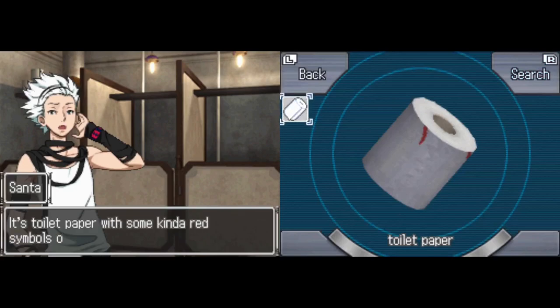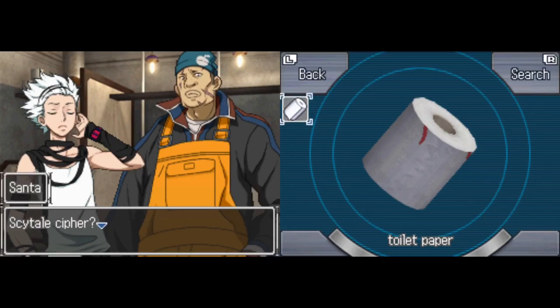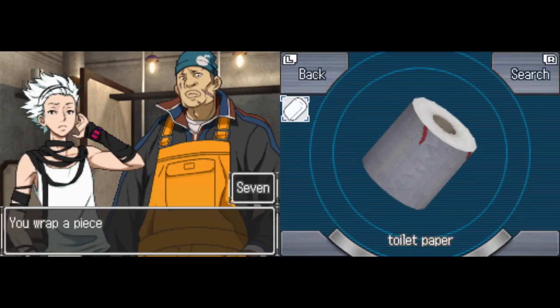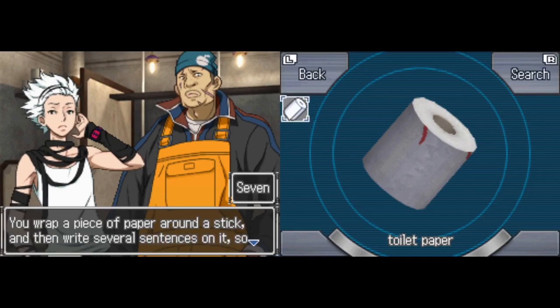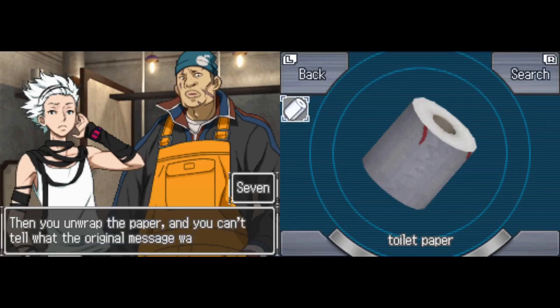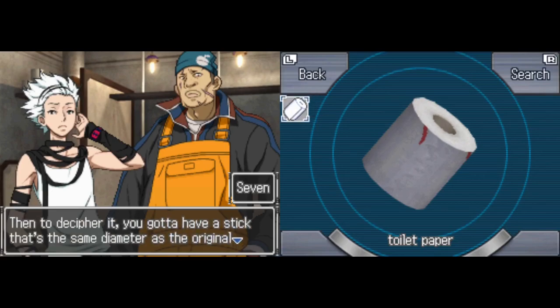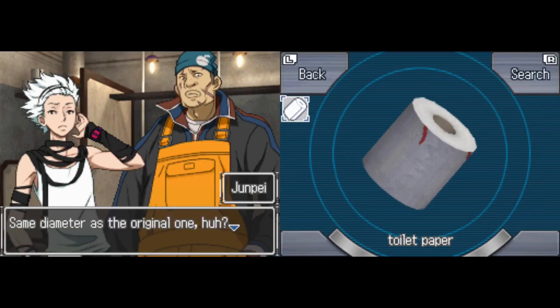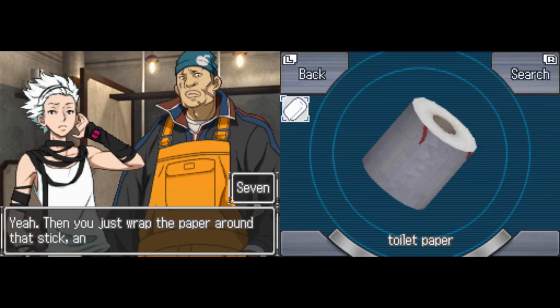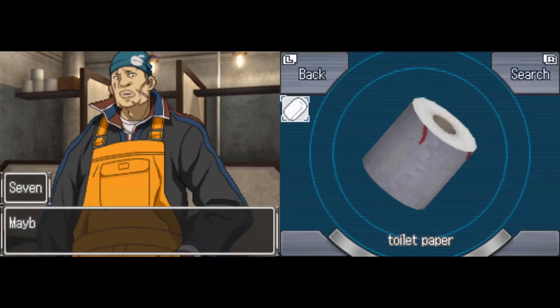Up top, we have some toilet paper with red symbols on it. Maybe that's a scytale cipher — you wrap a piece of paper around a stick and write several sentences on it so the whole paper is filled up. Then you unwrap the paper and you can't tell what the original message was. To decipher it, you need a stick that's the same diameter as the original, then wrap the paper around it and you can read the code.